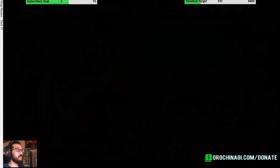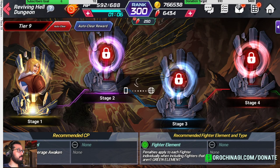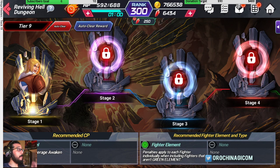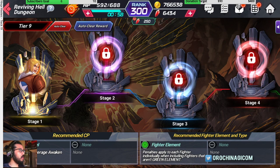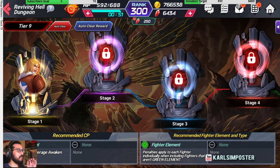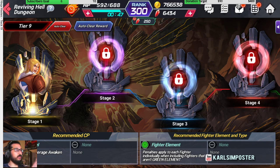After getting your rubies, run over to your hell dungeon and collect the auto clear. Even if you've only cleared one stage, you can auto clear at least one tier and slowly but surely you'll build up enough to power up all your characters.